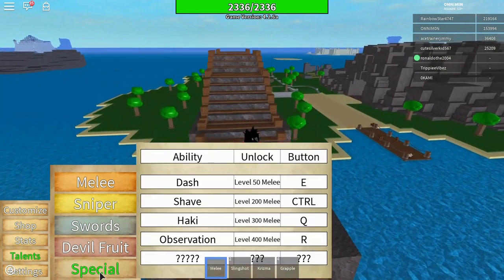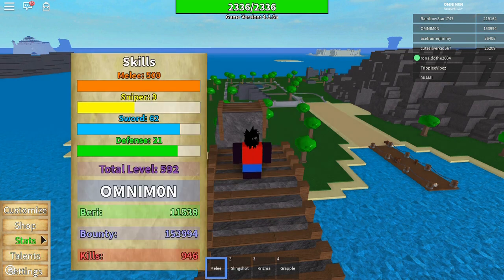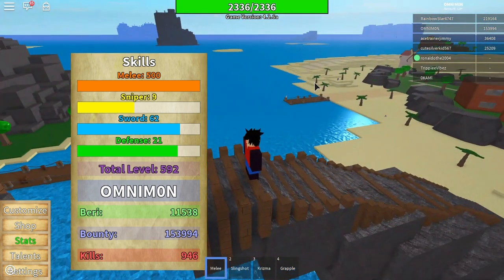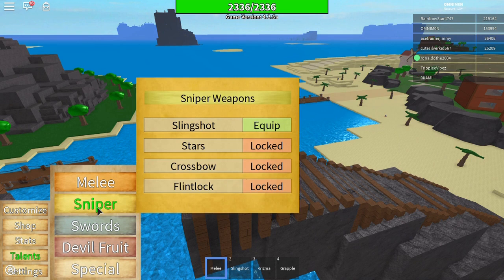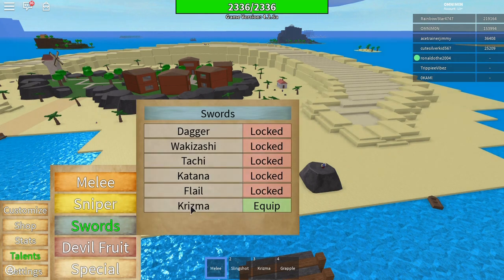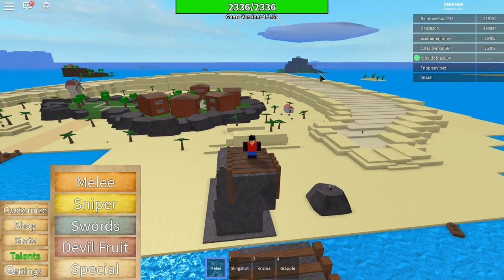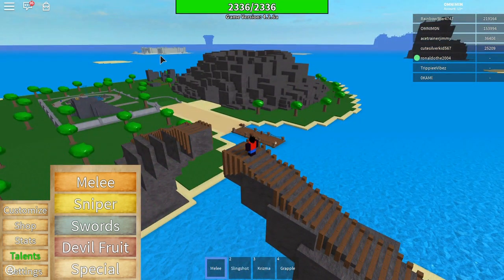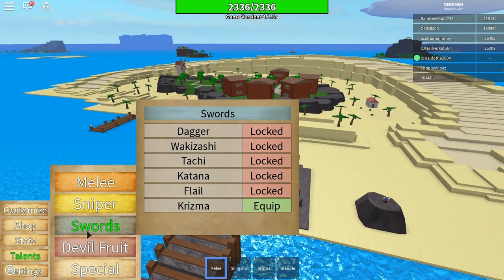For snipers and swords, both go in your inventory and you have to buy them. To get money — belly or berry — kill NPCs, which gives you 200 to 300 random amounts. There are shops around the map: a sniper shop sells snipers, and there's also swords sold there — it sells dagger, flail, and others.